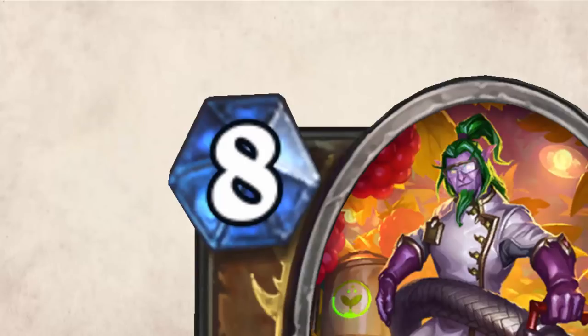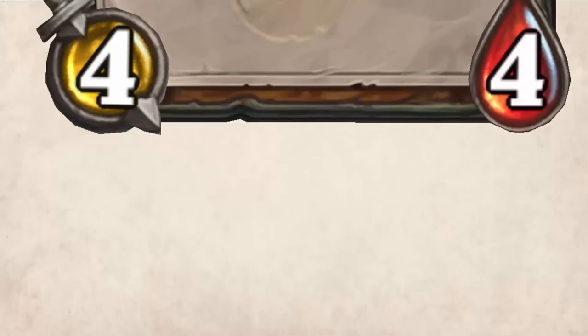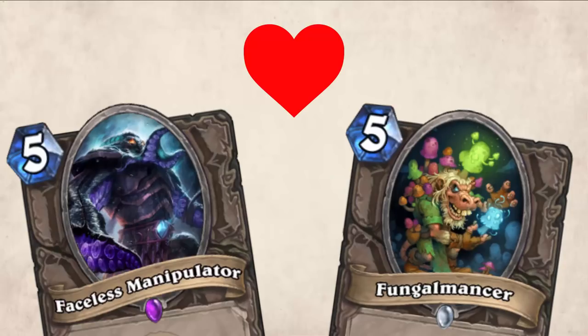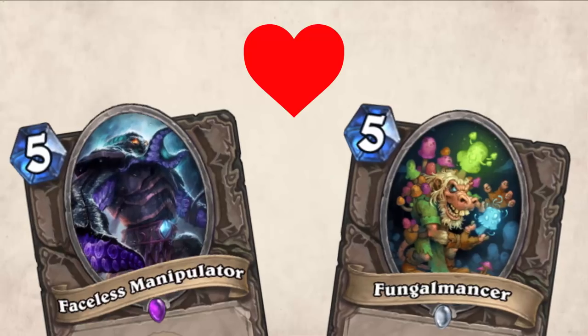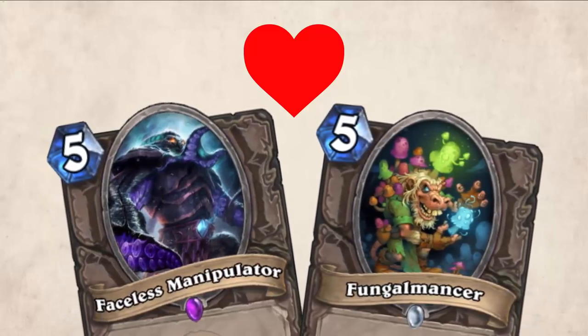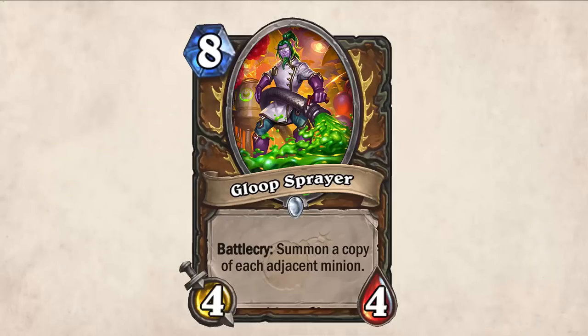But why is this card so expensive? At 8 cost, it has to do something big, since it only comes on a 4 attack and 4 health body. What happens when a Daddy Faceless Manipulator and a Mommy Fungomancer love each other very much? They have an adorable child together with their battle cries combined, and that child is Gloop Sprayer, who allows you to duplicate two adjacent minions with its battle cry.